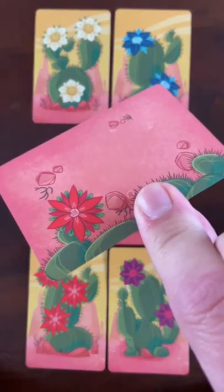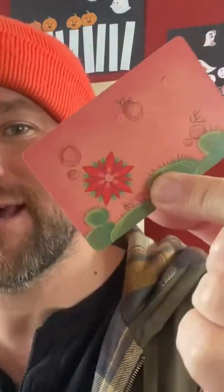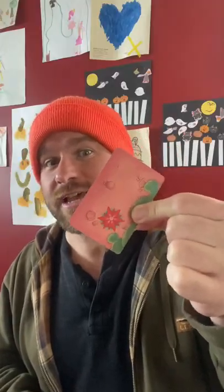If the card they have picked up has a cactus on it and their fingers are touching the cactus, they get their finger pricked, they say ouch, and that card gets discarded from the game.